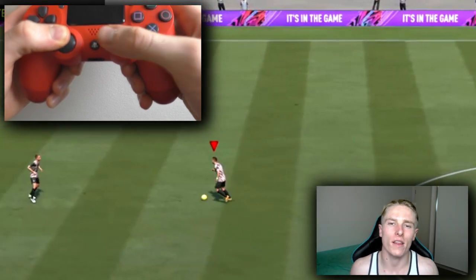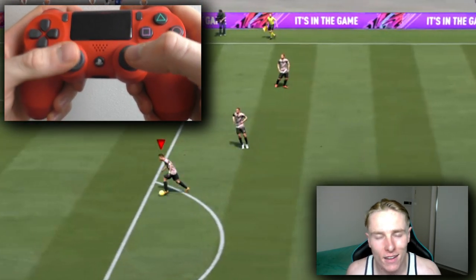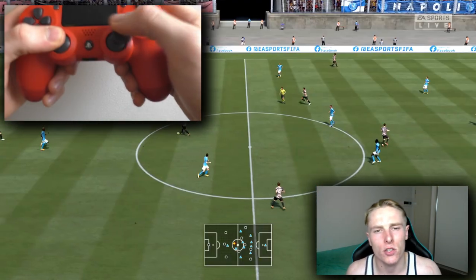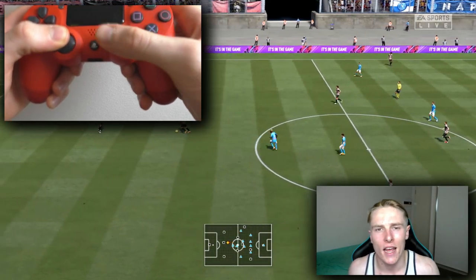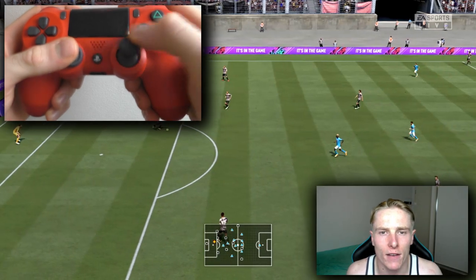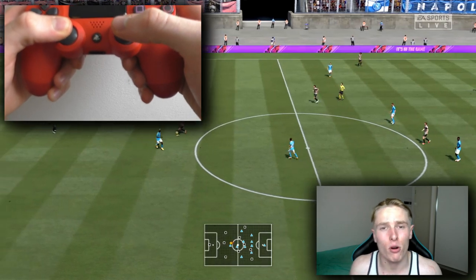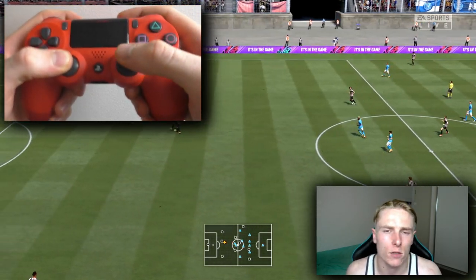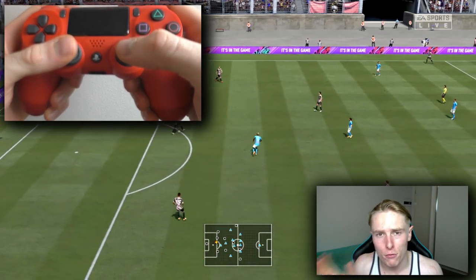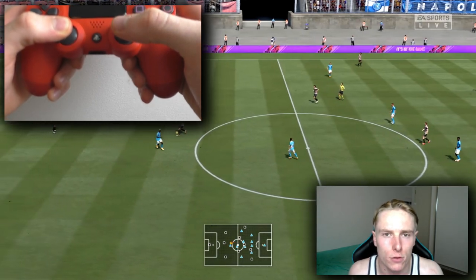Moving into how you perform the step overs. All you will need is the right analog stick. It's quite simple to perform as long as you can get the angles right. Essentially, if we're talking from a degree or clock perspective, you're pointing up to where the player is facing — so zero degrees, or 12 o'clock. You're pointing up with the right analog stick and then rotating all the way around to either three o'clock or nine o'clock, and that will determine which way the player will do the step overs.